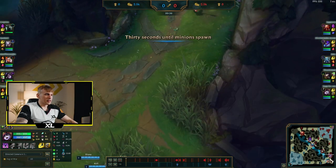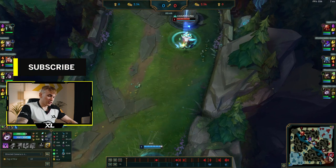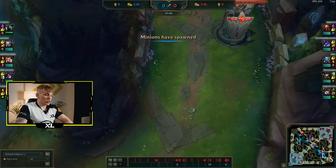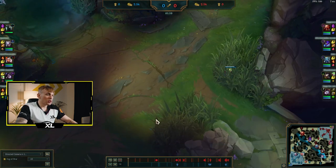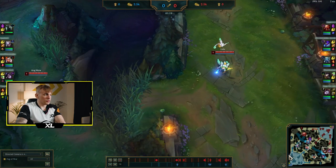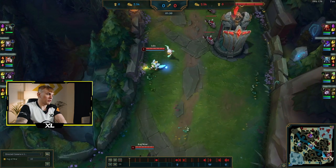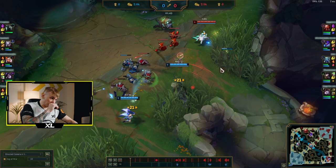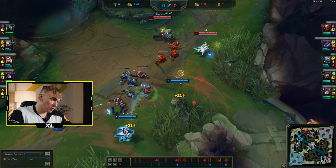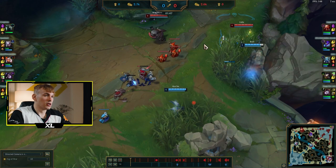Going to lane, I kind of get ganked early — five players shown — and I need to use my Flash, which is bad to lose at the start. What I wanted to do was ward this spot to see if Rell is taking bush control. If Rell is unmounted she can mount and right-click one of us and they use their full combo and win the trade. I need to check Kai'Sa's and Rell's positions always: if Kai'Sa can't do damage, I can trade with Rell; if Kai'Sa can follow, I cannot trade.